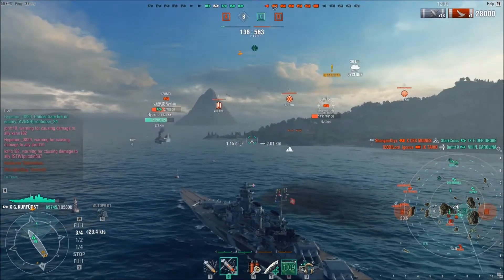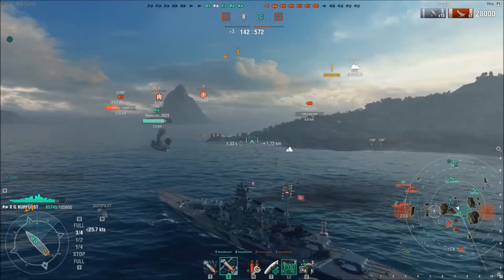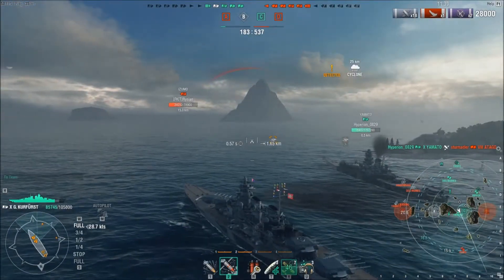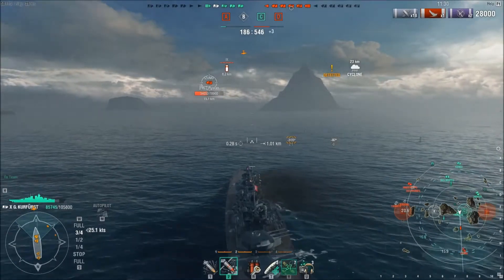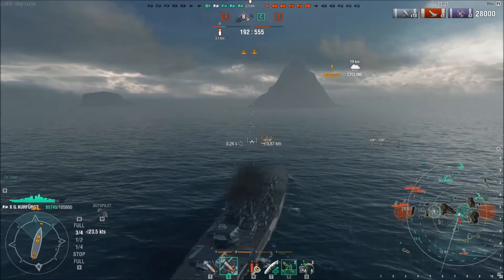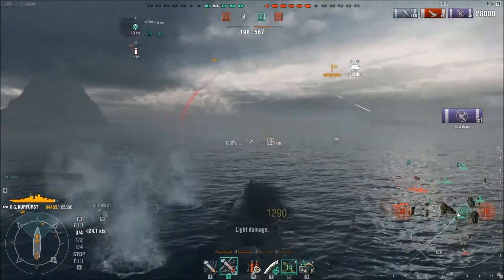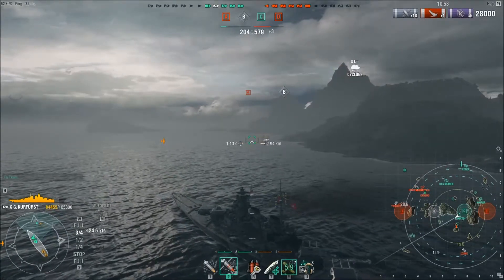He gets a nice drop off and kills the NorCal. At the time I might have done the same thing — that cruiser might have gotten hits on the Montana — but with our AA, none of the planes really survived. He did successfully complete the drop though. Now the Azuma I'm going to pretty much ignore because he's so far back he won't be a problem. At this point I want to take the lead — I've got more health than the Yamato. The Yamato is damaged and burning, so I need to take the pressure off him.